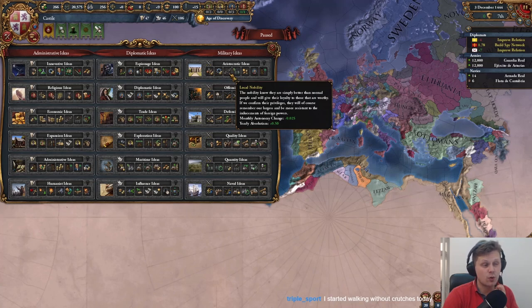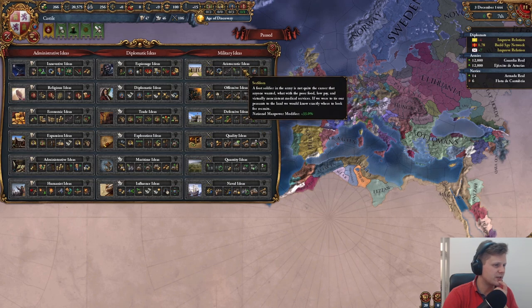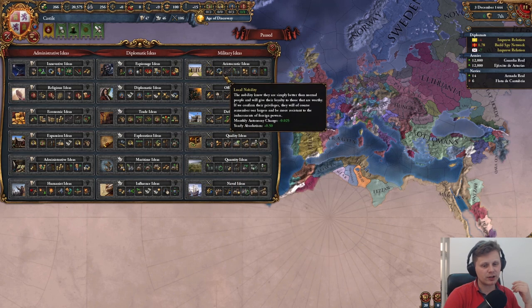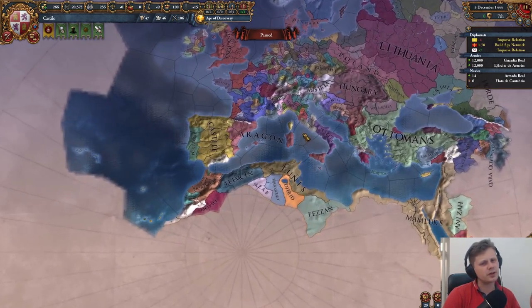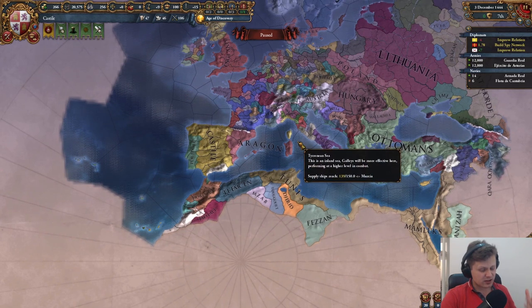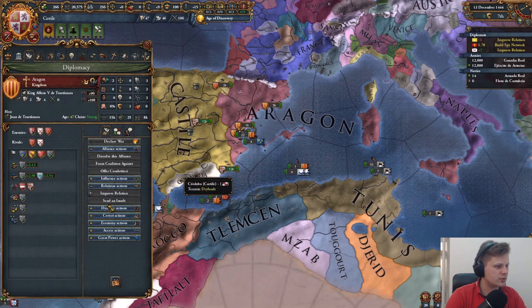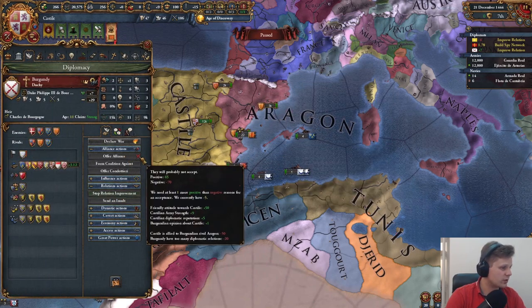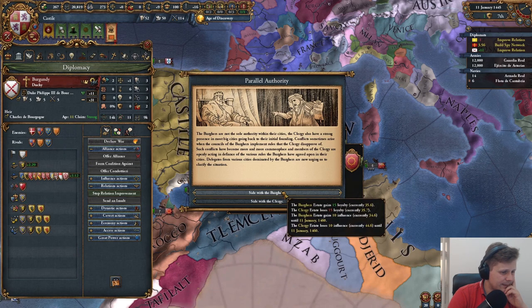Absolutism plus 0.5 is quite nice, and national manpower modifier is 33 — maybe we should go for aristocratic ideas. Anyway, while everything is going — we won't get the alliance with Portugal yet. We'll wait here for the alliance with the burghers, which is still negative five because the month didn't pass — that's kind of bad.